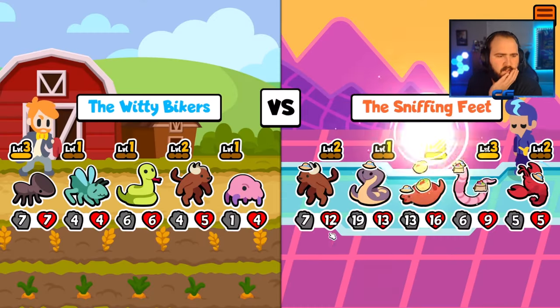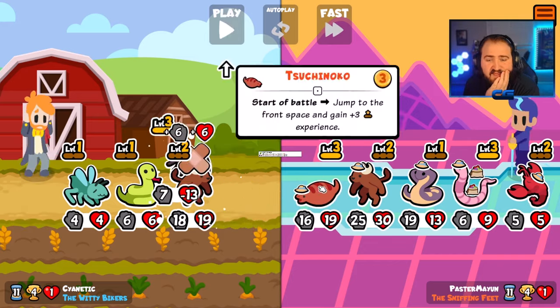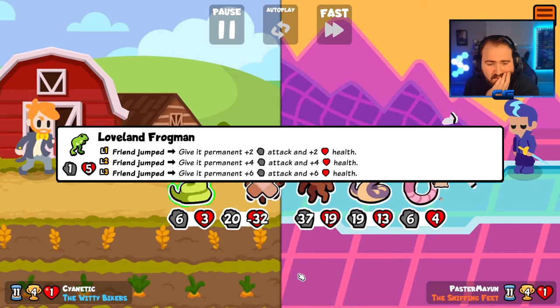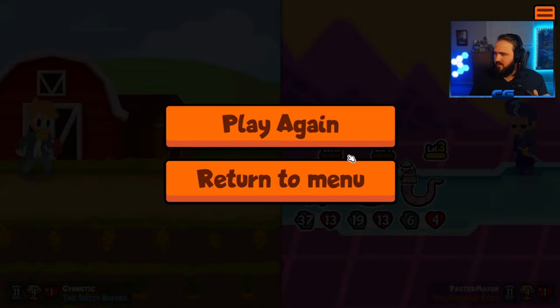My go-to is always going to be the Doorhead Ant, but aside from that just pick and choose whichever one you want. How would you scale this build? With the Loveland Frog — the Loveland Frog gives a permanent 2/2 buff to a pet whenever it jumps, then a 4/4 buff at level 2 and a 6/6 buff at level 3.